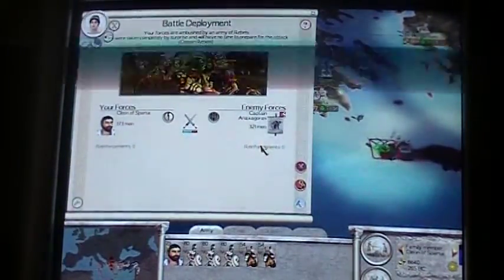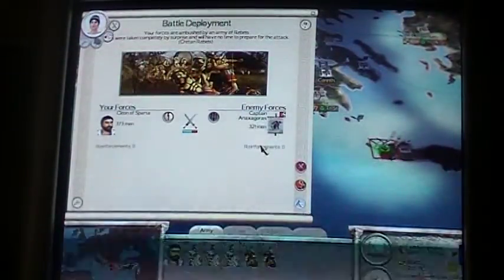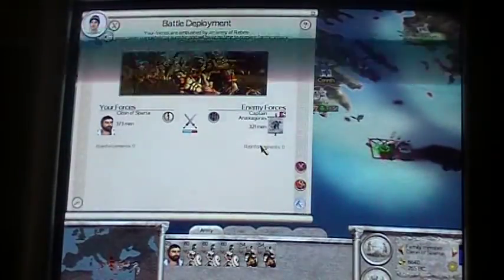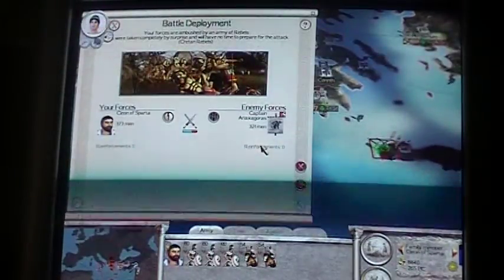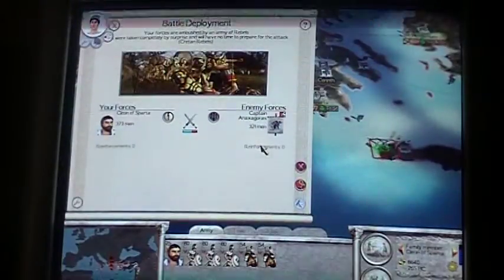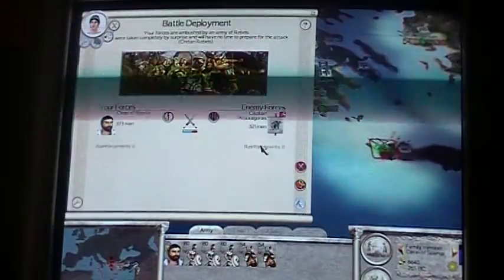Hello YouTube, this is GamerGeekstop here to show you a walkthrough of Rome Total War. Where we left off, I was invading Crete, the island to the south of Greece, and we got ambushed by a rebel army.